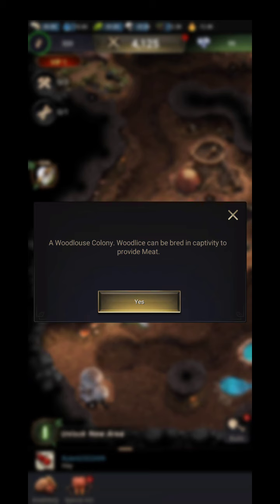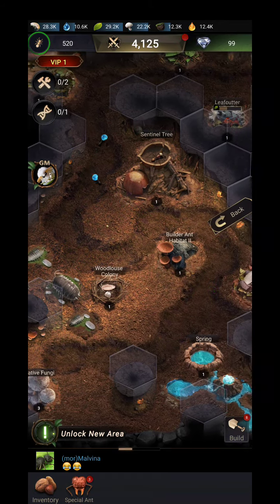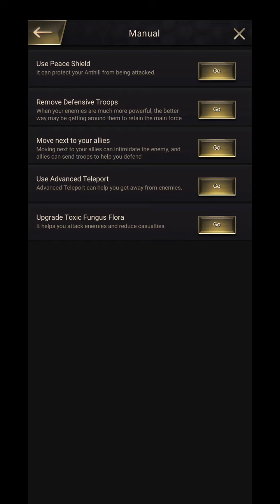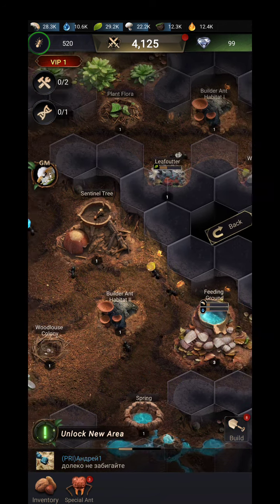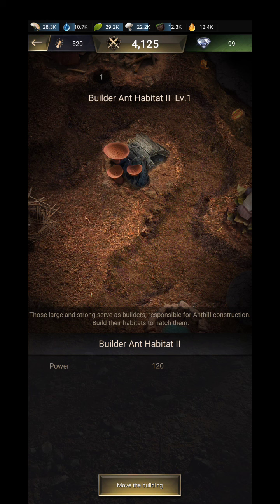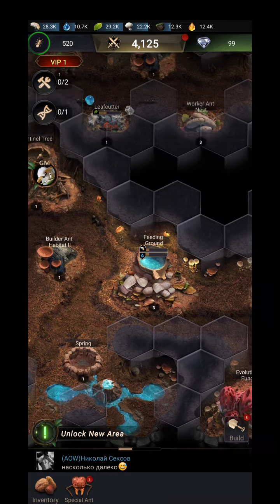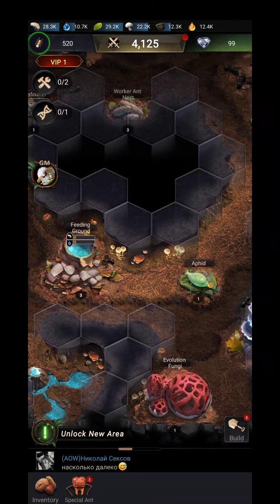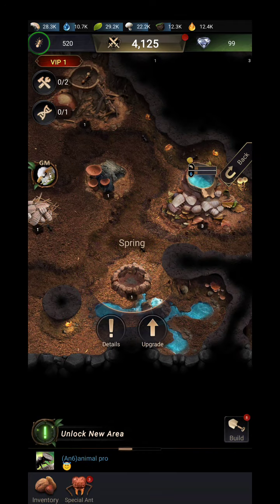Then you fight with a spider, you defeat it, and go on to building everything together. You have woodlice which can give you meat for your colony. Then there's the sentinel tree — I'm not exactly sure what it is, but I believe it's like a scout or gives you some sort of recon. You can go to manual for those options. The habitat is for workers. You can also move buildings — I didn't know that. Then you build the feeding ground, which is like a canteen where they go to eat.